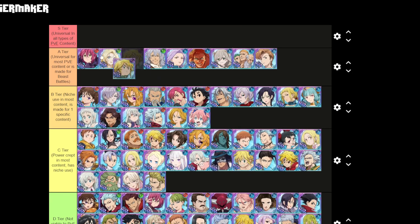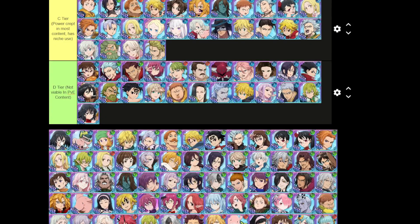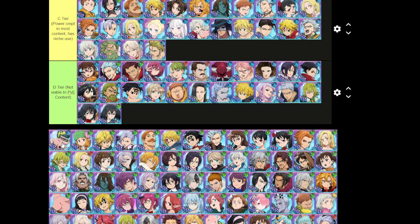Trader Meliodas is the most universal unit in the entire game — usable in all content. Deer, Bird, school and hottie, farming — literally anything you can think of. He gets the job done, that's what counts.